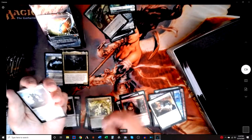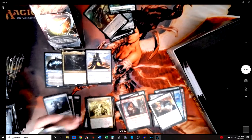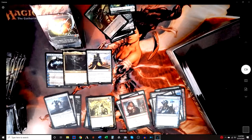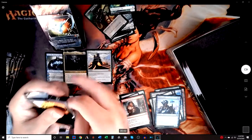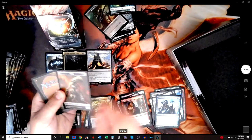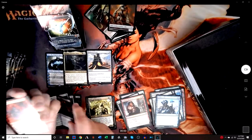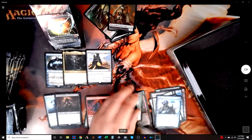Darksteel Forge — another mythic! Sundering Titan — a good rare. Playing Vintage, I'll put it in my cube. Death's Shadow — that's a good one. Grim Lavamancer — dropped in price. Bone Picker and Dread Return.